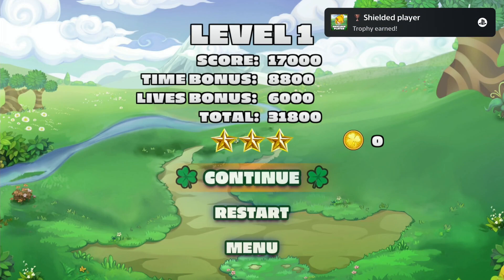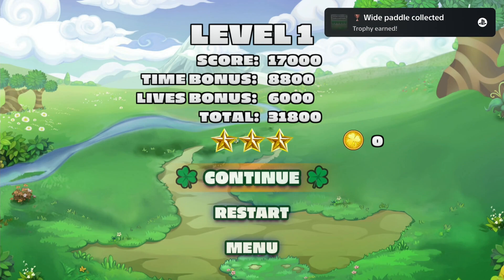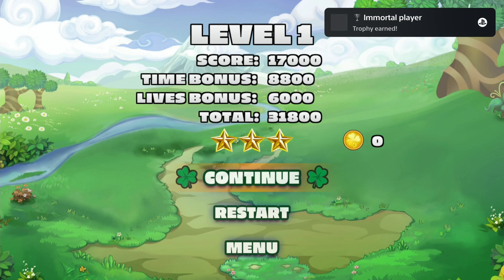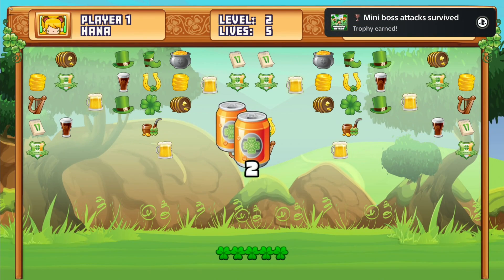I already made a few quick trophy guides about this kind of game, but for some reason people always ask me the same question: how to unlock the turbo player trophy. It's pretty easy — just hold down the R2 button and hit the boar 3 times in turbo mode without losing a life.